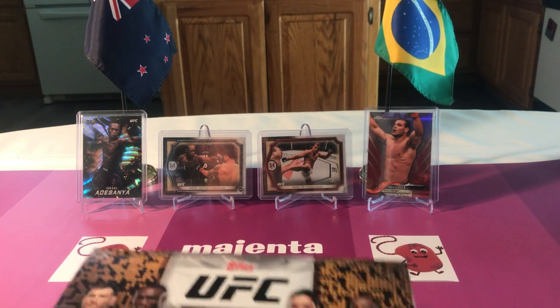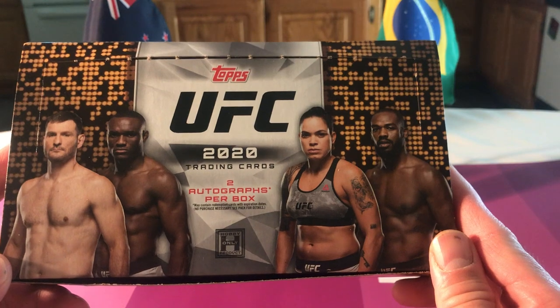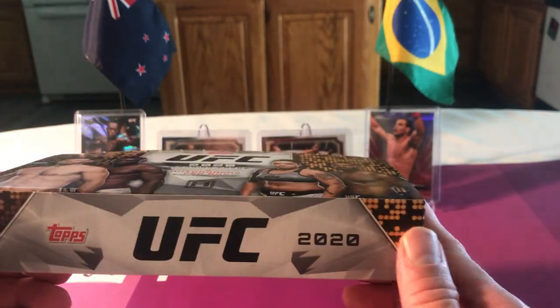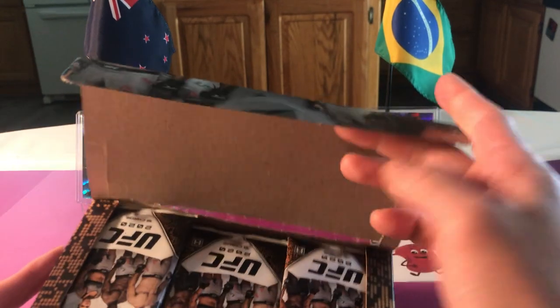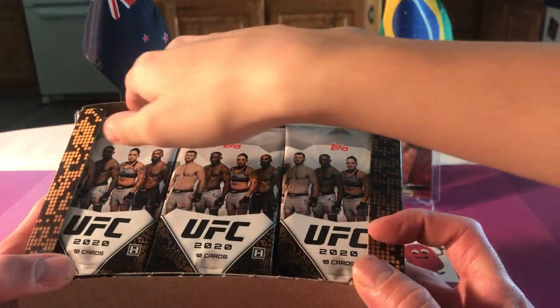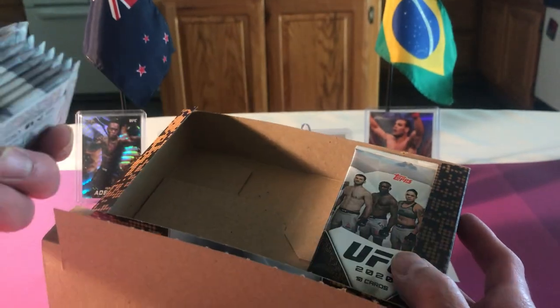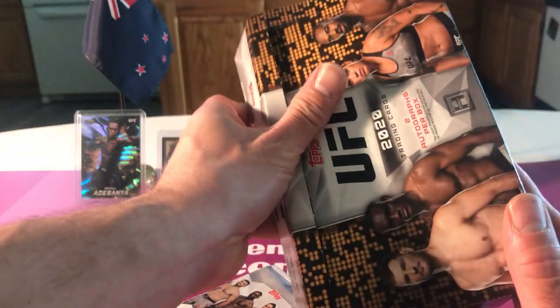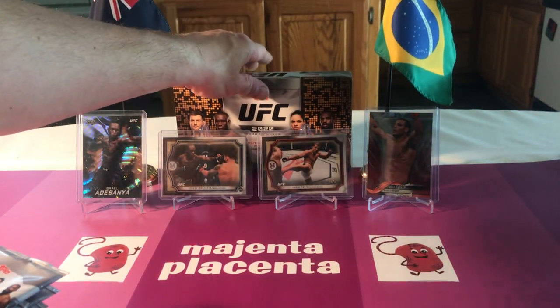We're back with a brand new release - Topps UFC 2020, a brand new product. I think it was around 70 bucks, got delayed for a while. Two autos in here, 24 packs, 10 cards per pack so there's gonna be a ton of base. It's probably not gonna be worth much, it's a low-end product, but it's got some cool stuff. They brought Bloodlines back, which is cool, and 85 Topps baseball.